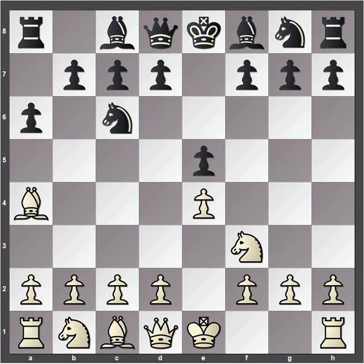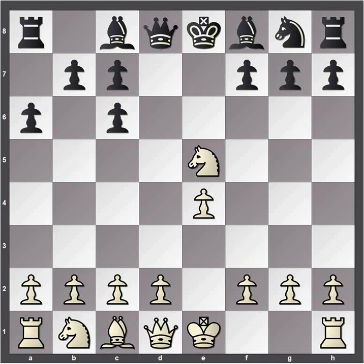Bishop a4 is by far the most common move. Some beginners might think they can win a pawn with bishop takes c6, d takes c6, knight takes e5 — but this is not good for white. Black has a strong response. This is a beginner level position. What would you play as black?